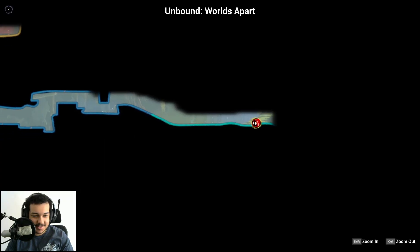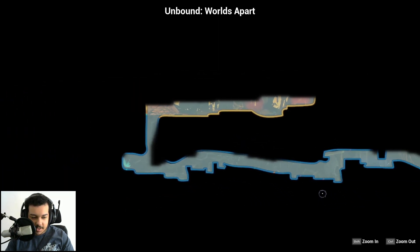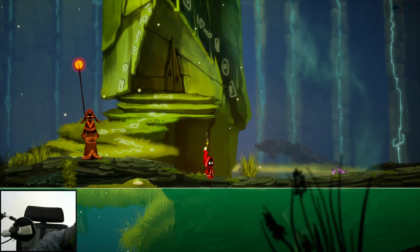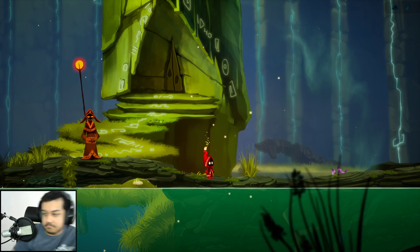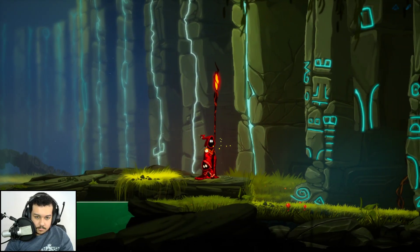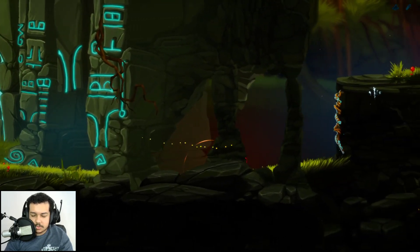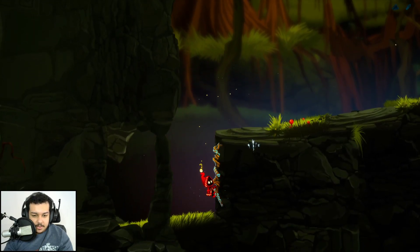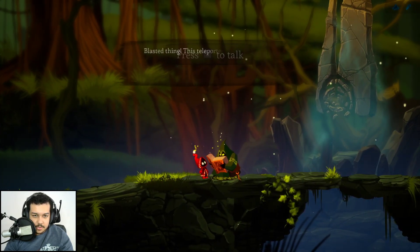Now that the door is closed — oh hey, we came from up there. Let me turn on my light — totally forgot to do that. There we go, a little better. What's going on with you? Nope, can't talk to you. It's just a little platform, nothing wrong with that. Cool little mechanic I can't use right now, probably because I went through that portal thing — it's just disabled.